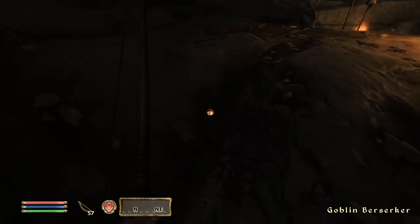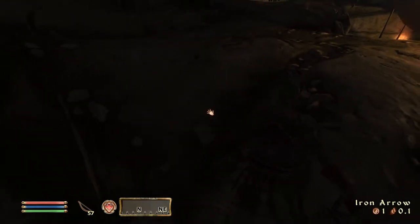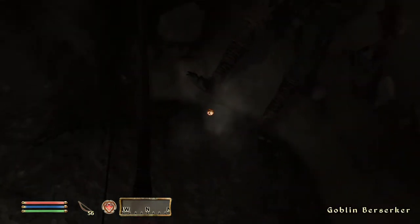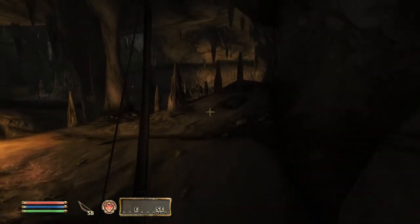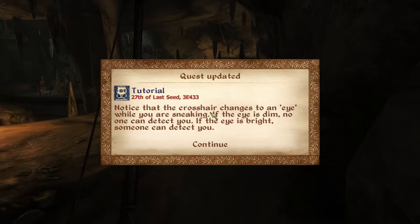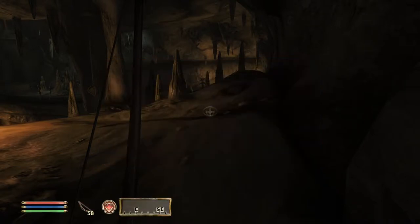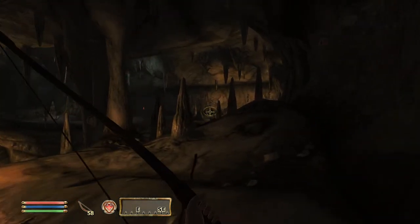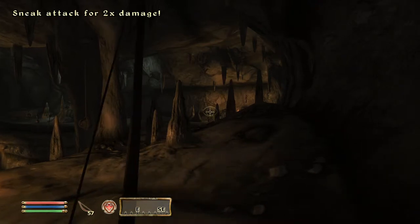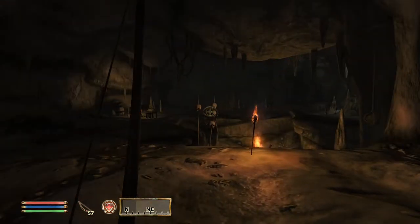It's there somewhere, come on, I saw it. I push the spacebar - that's it. I noticed that the crosshair changes to an eye while you're sneaking. If the eye is dim, no one can detect you; if the eye is bright, someone can detect you. It's dim, so we're just going to sneak a little bit closer and shoot this goblin. Yay, we got him!